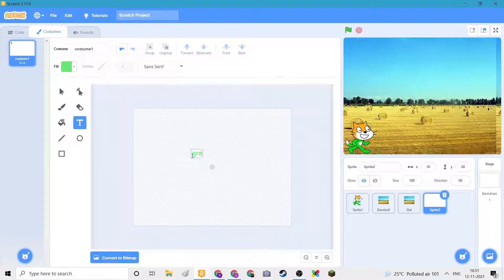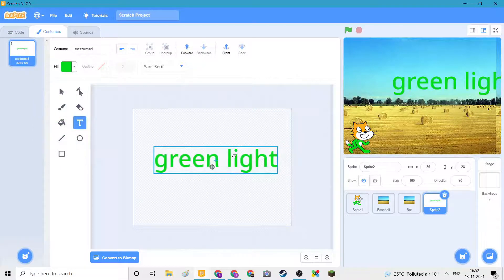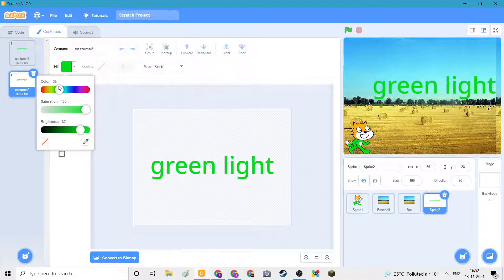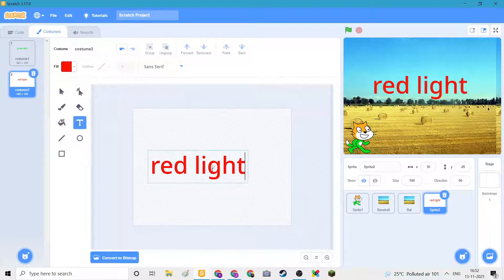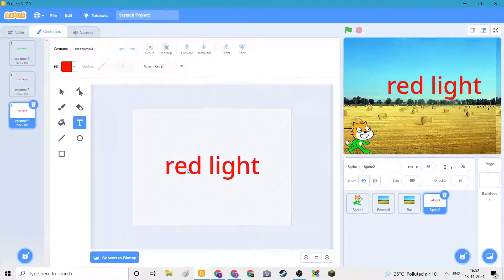...the green light, of course. Make it a bit dark. Just like that — duplicate it, set this one to red. Then we'll duplicate this again and make this one the game over costume.